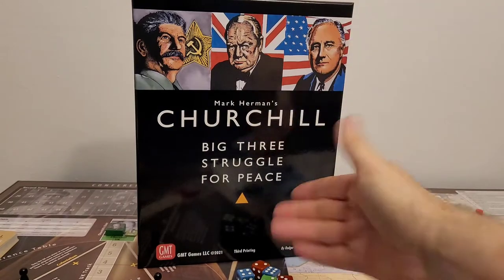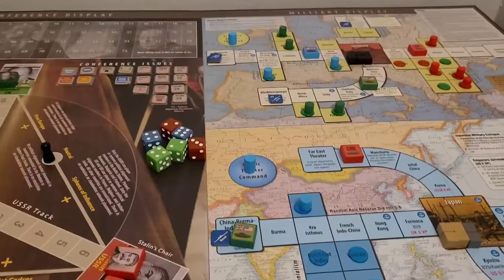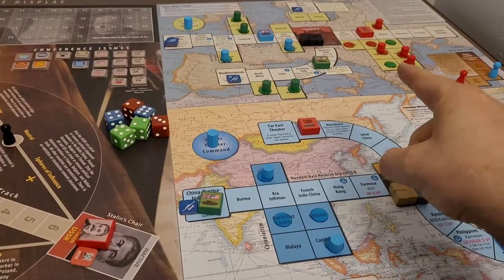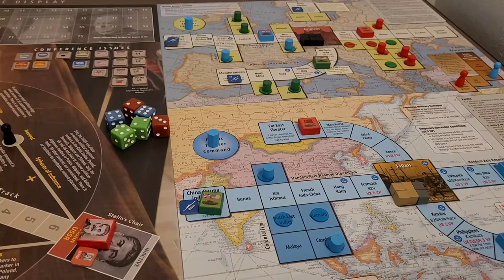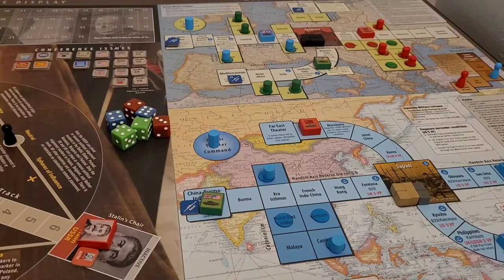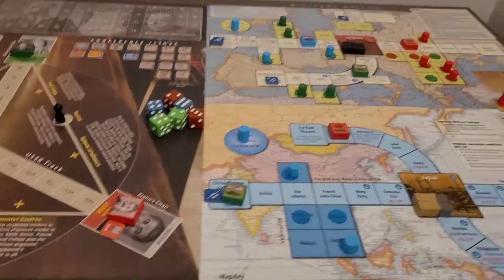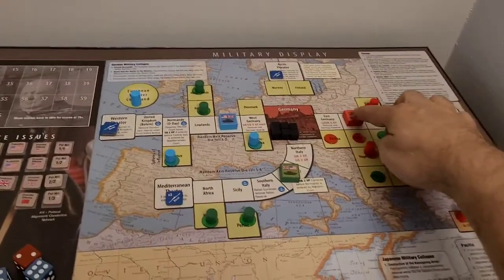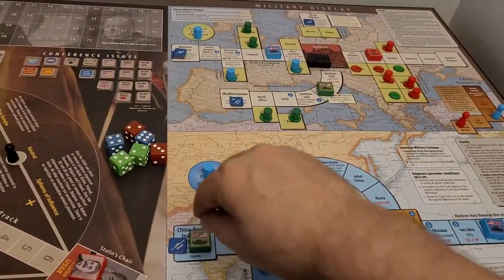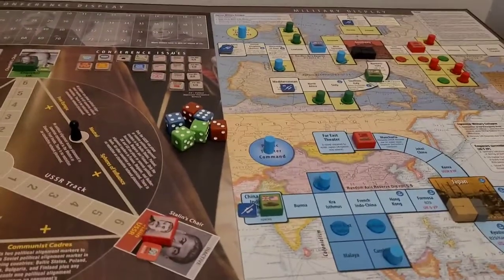Mark Herman's Churchill, the board game — a game of World War Two for one to three people, or technically zero people if you want to run all bots. These one to three players must cooperate to defeat the Axis: Germany and Japan. But they must also compete to emerge as the top power in the post-war world. This is the training scenario, which starts in October 1944, so the war is well in hand.